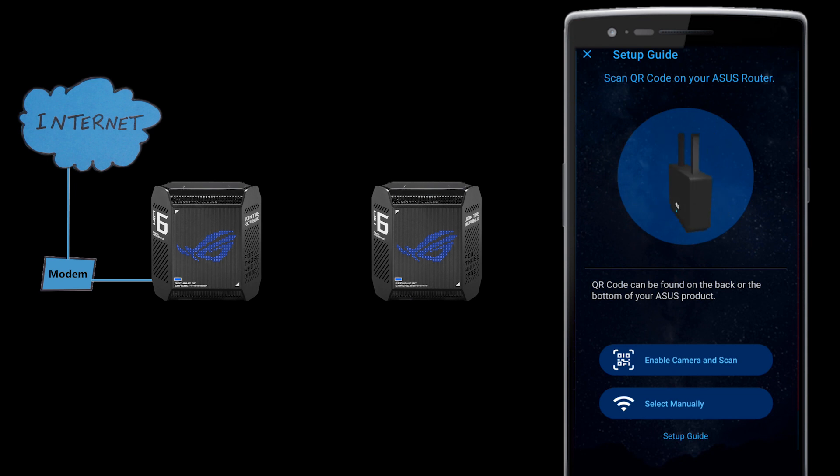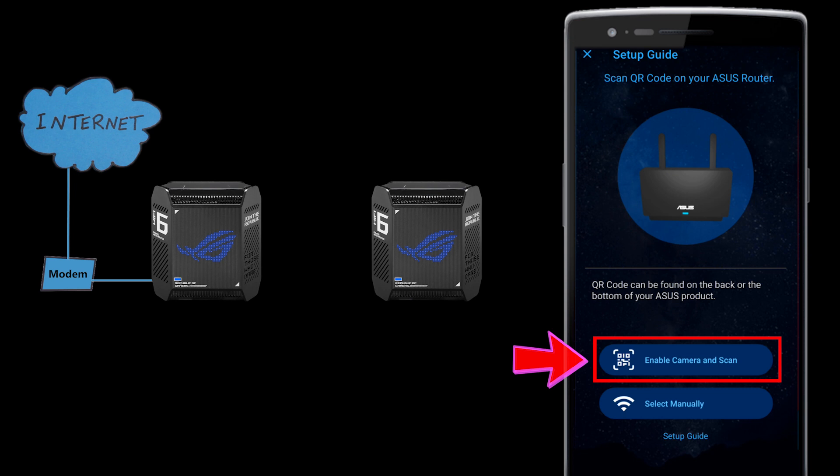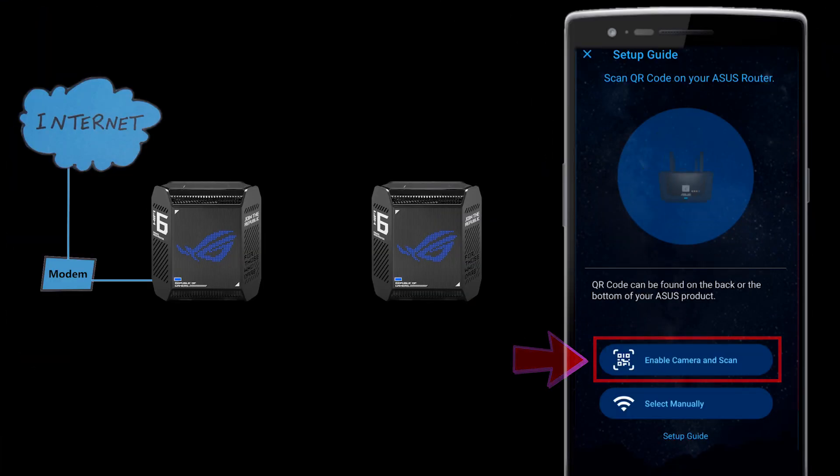Now I need to add the main router to the app. I can do that either by scanning its QR code, which is on the bottom of the router, or by selecting it manually. Here I'm just going to scan the QR code.